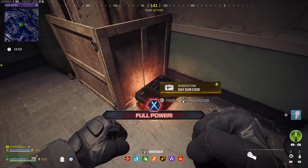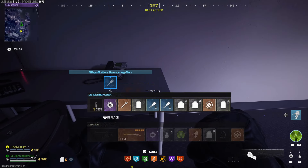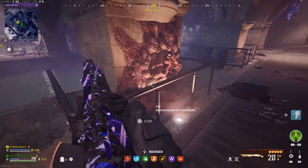The way the keys work is there are 4 locations that give a guaranteed key that's the same every game. Then there are another 4 locations that give you a random one out of the 5 possible keys.